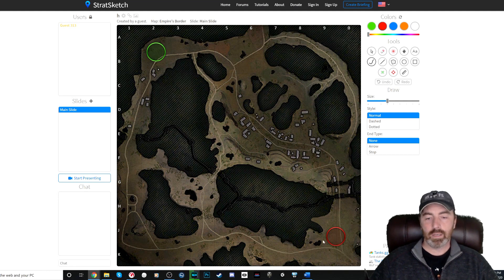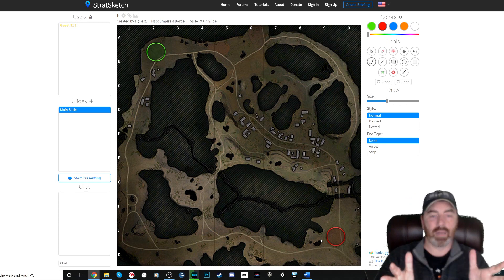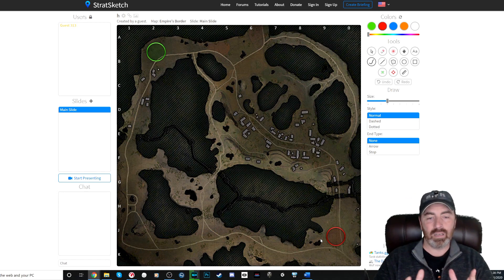This is a very canalized, channelized, funnel map — probably the worst kind of map in the game, to be quite honest. There are gigantic dead zones everywhere, a middle area that looks interesting to play but is really a death valley, and basically two routes. It's almost unbelievable that they've made this kind of map yet again.